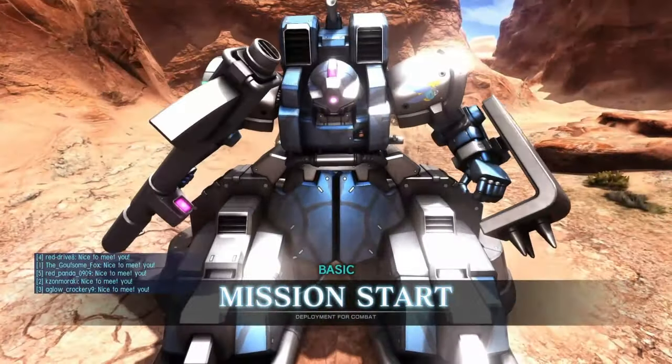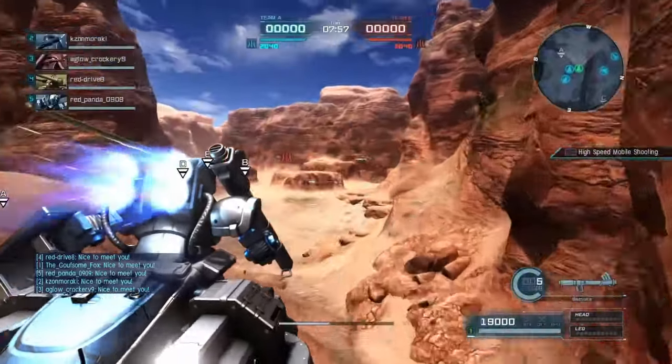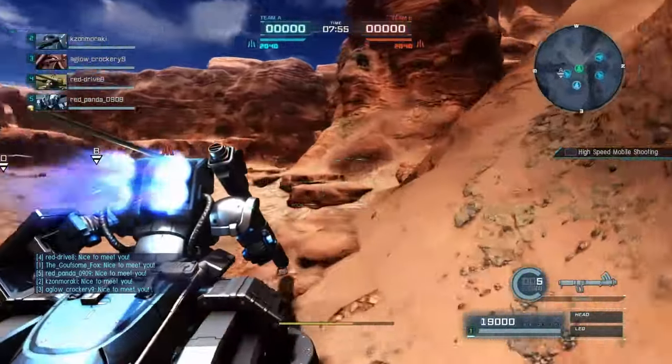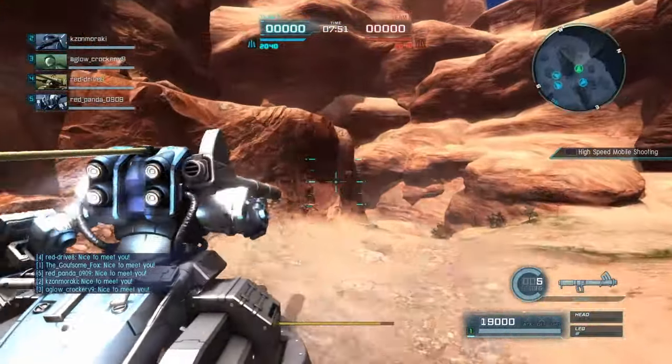Hello everybody, this is the Goose from Fox, coming at you with a 400-cost quick match here in the Dom Resonance TB. The TB stands for Thunderbolts, and this is going to be a match on Ravine.